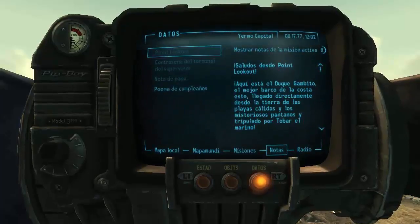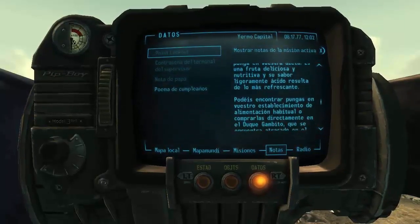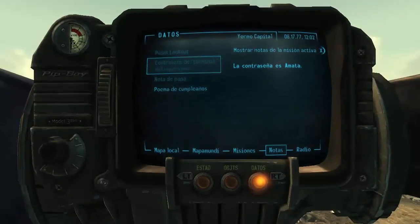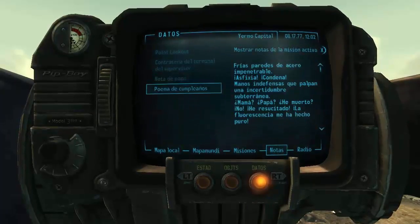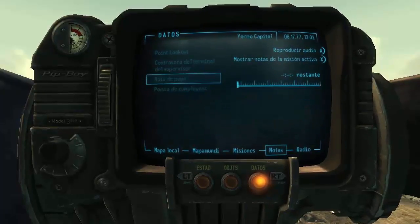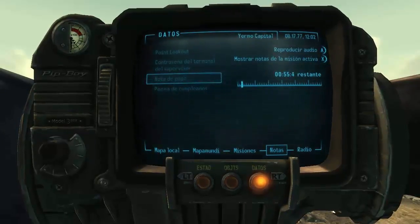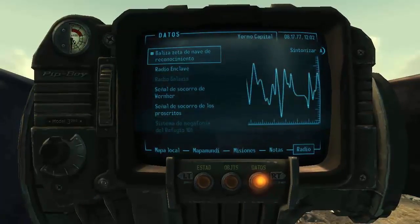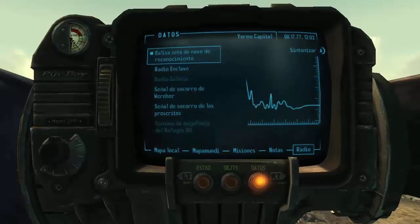En notas tenemos notas referentes a las misiones, y otras que no tienen que ver con la misión pero que si las coges puedes escucharlas — como el poema de la anciana, que aún tenemos de hace nueve años. Y la radio: la baliza Z de nada de reconocimiento, que solo tira estática.